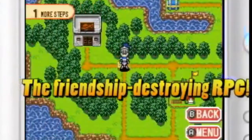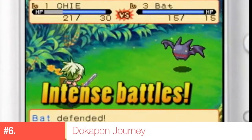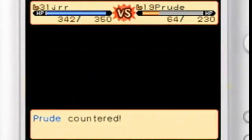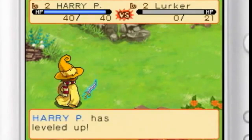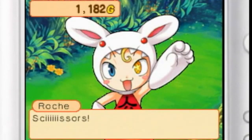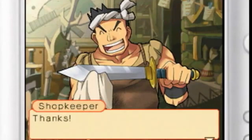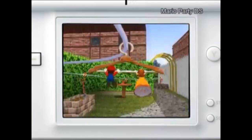Coming in at number six is Dokapon Journey on the Nintendo DS — a great local multiplayer game for fans of board games and Mario Party who also like RPGs. It feels like Mario Party but instead of mini-games, you're competing in RPG-style battles against each other. It mashes both genres — a board game where you level up and make yourself better while trying to be the best on the board. It's becoming harder to find, so look out for it.